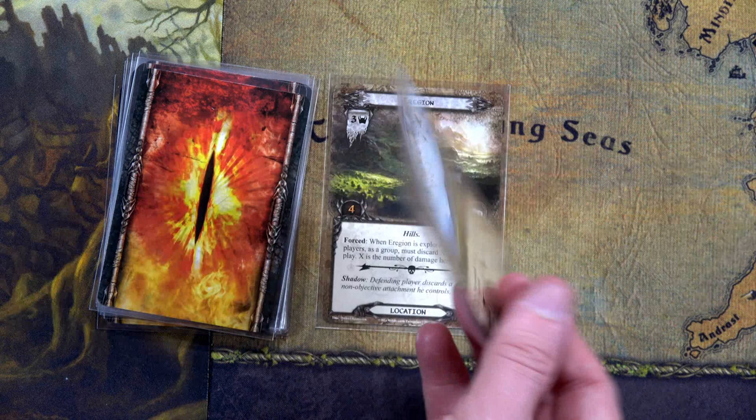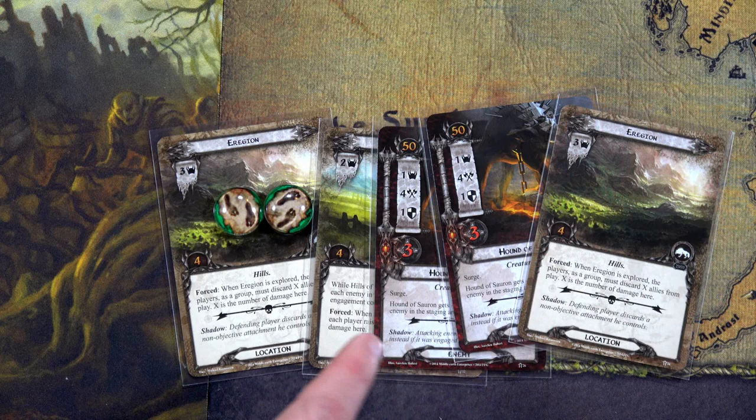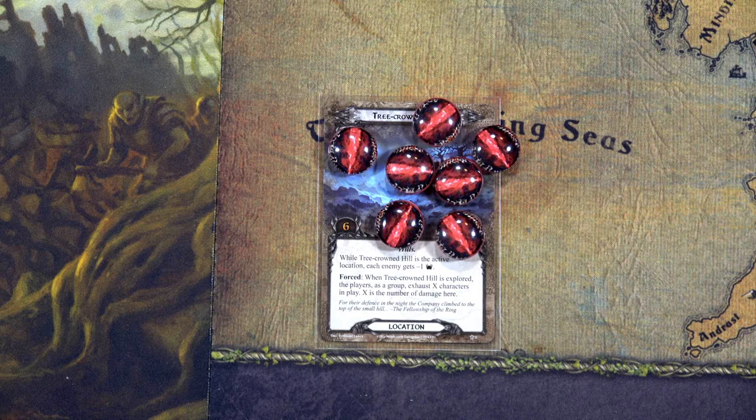The next reveal says when revealed, place three damage on the active location. Seriously? That means the active location now has seven damage on it. We quested for a total of nine, and there are eight threat in the staging area, so that only places one progress. I'm going to add a bit more but not complete the location this round. Exhausting Sam adds four more, putting us at thirteen to eight — that places five progress. I don't want to complete the location because when explored, we need to exhaust X characters where X equals the number of damage tokens — that would be seven characters, which is every character I have out.